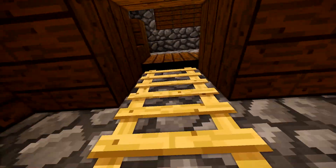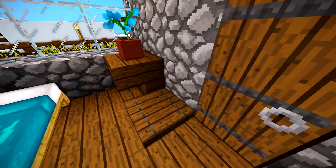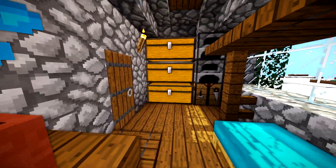Now if we go down in here, we have a nice little cellar with a little brewing area. We got a cauldron and everything, a full enchantment table and some more storage. But yeah, if you guys want to see how to build this block by block, step by step, stick around and watch the video.